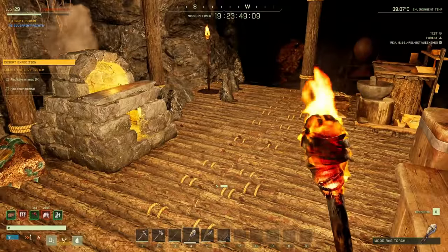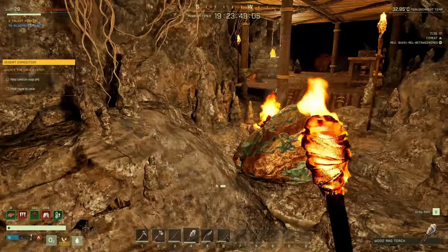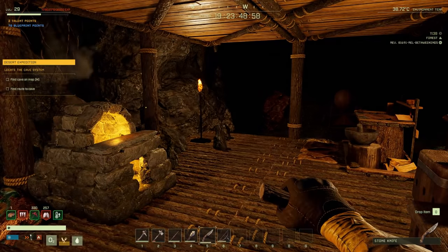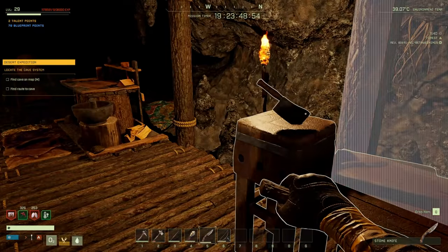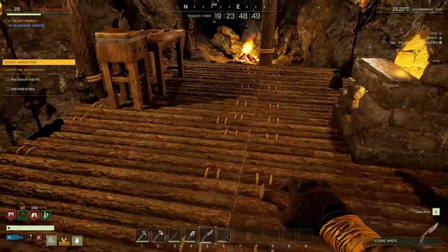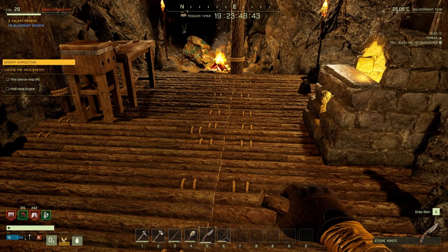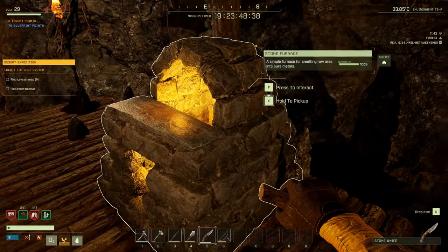This current spot is just to get us started — we need a bigger place and I have an idea of where we'll set up shop. Today's goals are: metal tools workbench, smelting furnace, and a rifle. Sounds like a lot, but I think we can handle it.